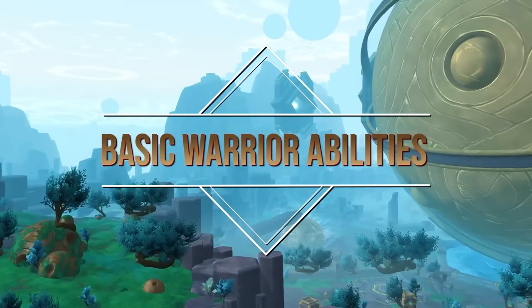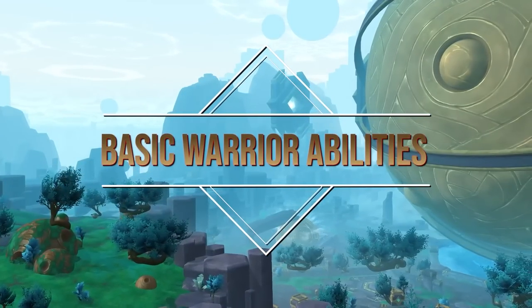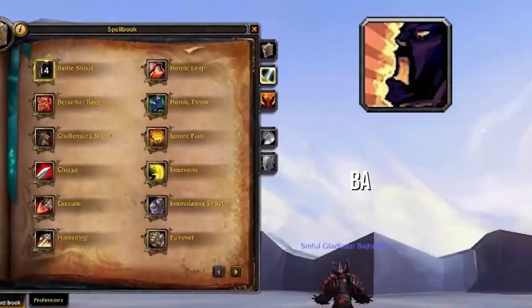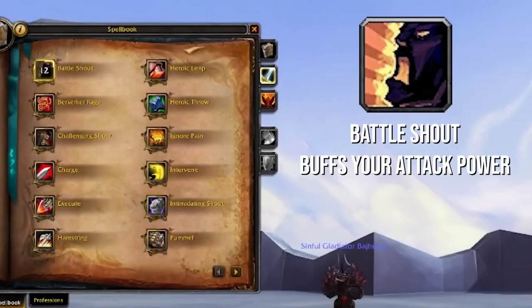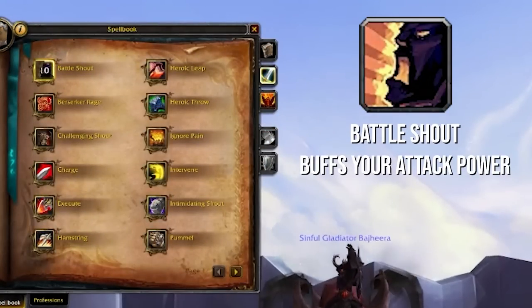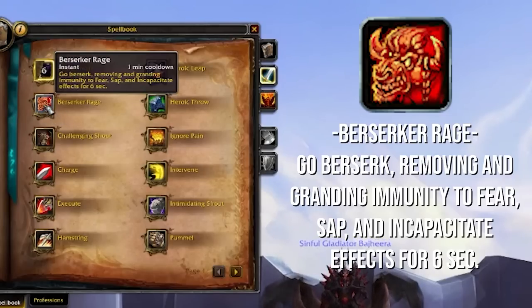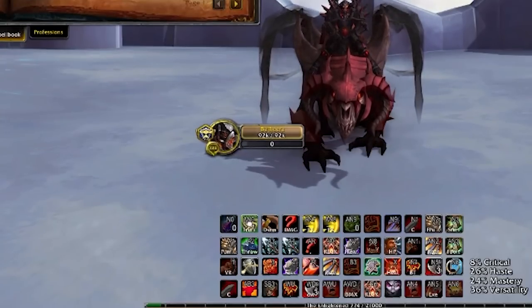So what we have in Fury is essentially the class fantasy that you look for — a Raging Berserker single-target tunneling somebody down, applying tons of damage, tons of healing reduction, until that target's dead. It's a pretty simple class, so it's good for beginners, but it is also very effective even at a high rating. Now because I'd like this guide to be somewhat comprehensive, I'm going to start off right with your abilities and kind of give you guys an idea of what you should have. Battleshout — you need this. It buffs your attack power. I usually have this macroed into my mount, so whenever I press mount, it automatically Battleshouts.